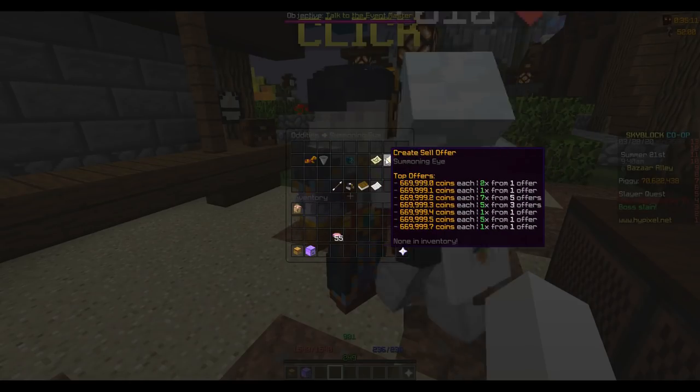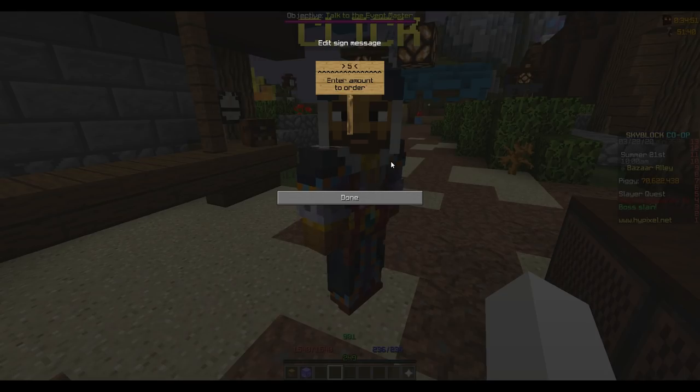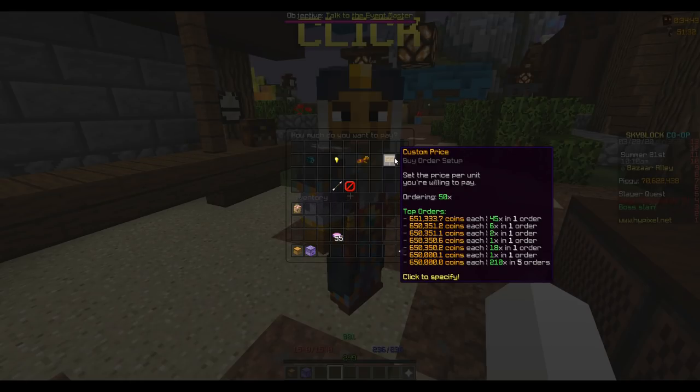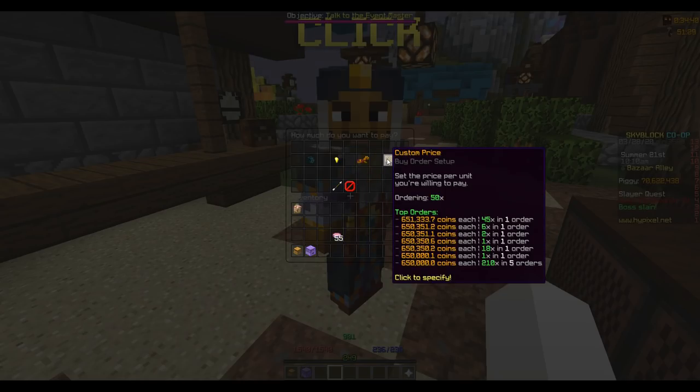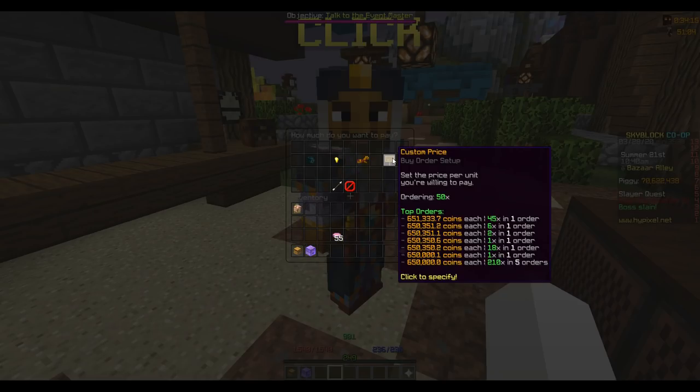That's 18,000 coins on every summoning eye I sell back because I bought at 651k. Now I know making this video is going to hurt the margins because the more people that do this, the smaller the margins will get. These margins can exist forever as long as people don't get greedy. What happens when people get greedy is they buy 50 summoning eyes and don't want to wait, so they set a custom price much higher, basically damaging their own margin and ruining it for everybody else. Please don't set a custom price significantly higher than what everybody else is paying — like don't buy at 655k when you could have used plus 0.1.